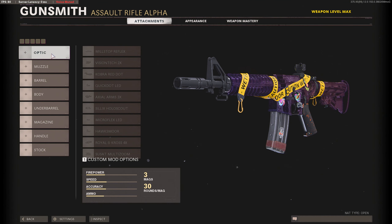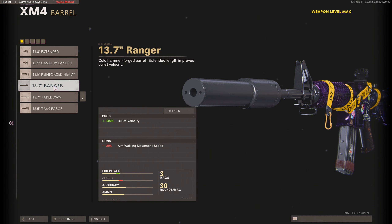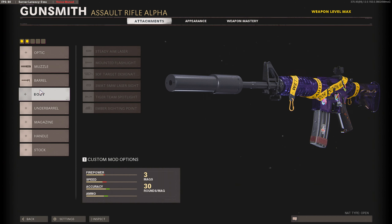Now let's look at the XM4. Because they moved the iron sights away from the camera, we're not going to be using an optic anymore and we'll stick with the iron sights. In the muzzle, we are going to be using an Agency Suppressor to control the little bit of vertical recoil on the XM4, at the cost of minus 22% effective damage range and 15% bullet velocity — it says 30 on screen but per the patch notes it's going to go from negative 30 to negative 15%. For the barrel, we want to speed up the bullet velocity so we're using the 13.7-inch Ranger barrel, which will cost a little bit of aim walking movement speed. We won't be using anything on the body or the underbarrel because the XM4 has minimal recoil.